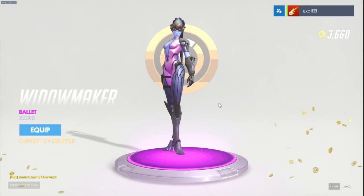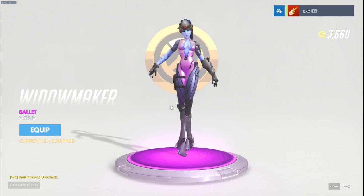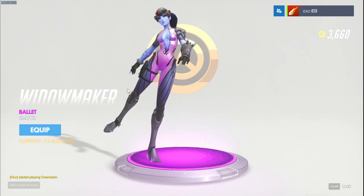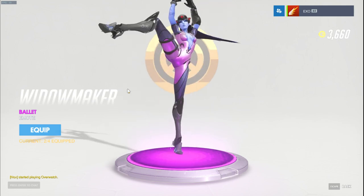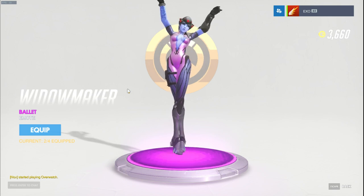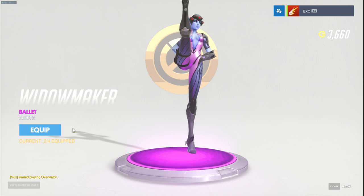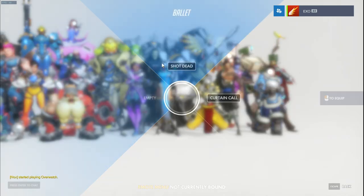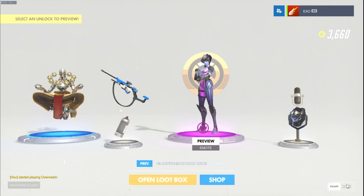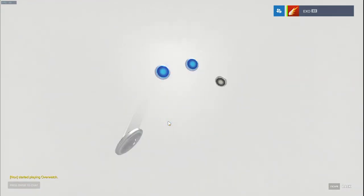Oh, this is a new emote - let's see what that is. It's the French ballet emote for Widowmaker. So I guess all the different characters have their own cultural dance moves. The Pharah emote was like an air guitar one, and I guess the characters have kind of cultural dance moves that really fit them. Widowmaker doing ballet makes sense.